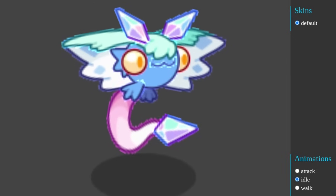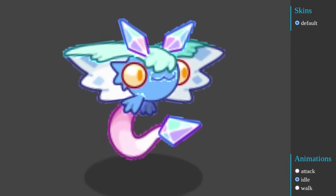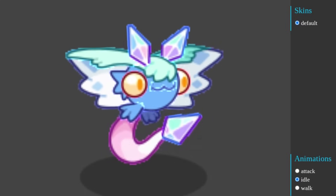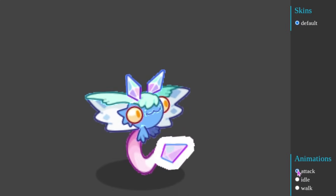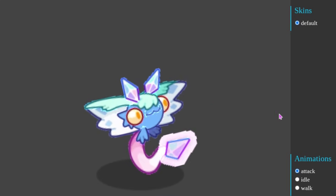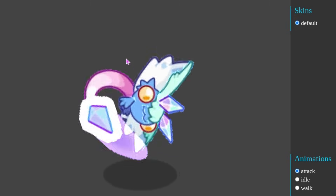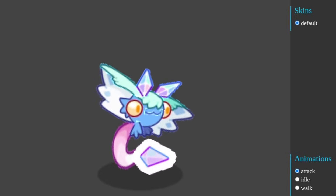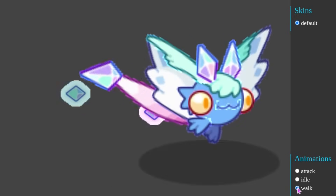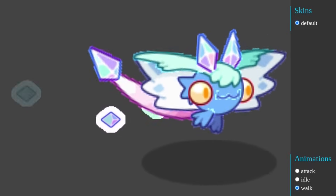These next ones have sort of already been put together by people in the community, but they haven't been animated. So here is the Kamedi one. Here is the attack animation for it — pretty much about what you'd expect, except I don't think that the normal Kamedi has these icicles that follow its tail. So that is pretty cool. And then here is the walk animation for it, which is about what you'd expect.